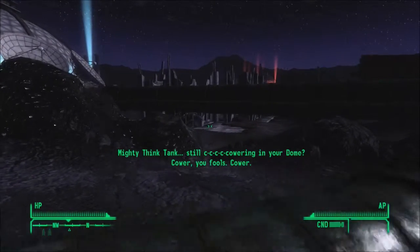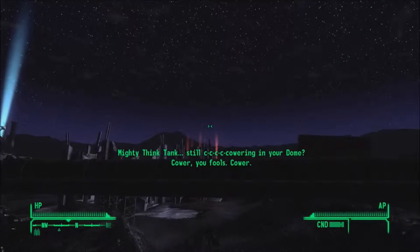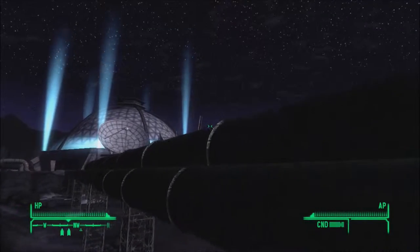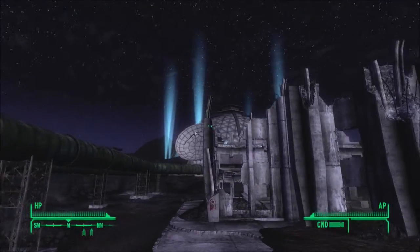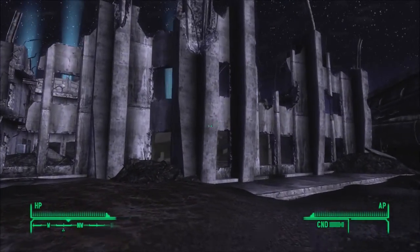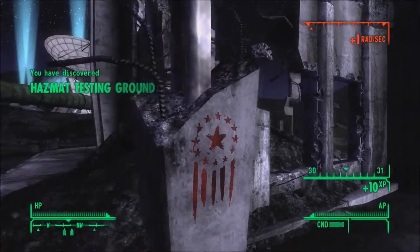Now, this building — Mighty Think Tank — still cowering in your dome. Cower you fools, cower. I just realized that the color scheme kind of says that this is good, this is evil. I just realized that. We're trying to push that — the hazmat testing ground.